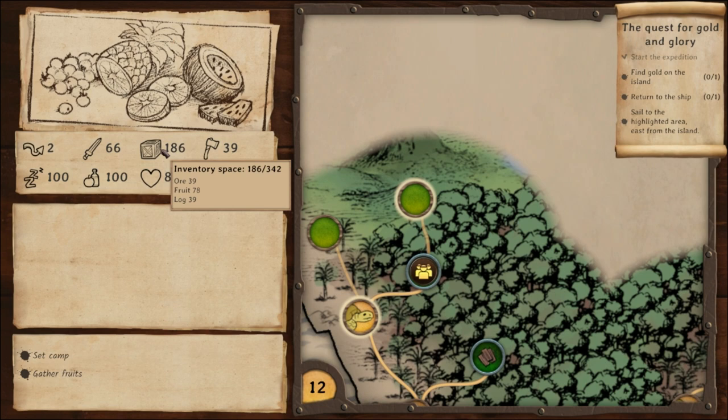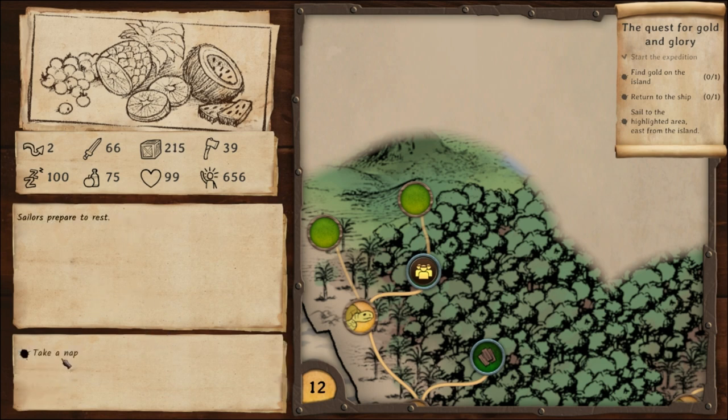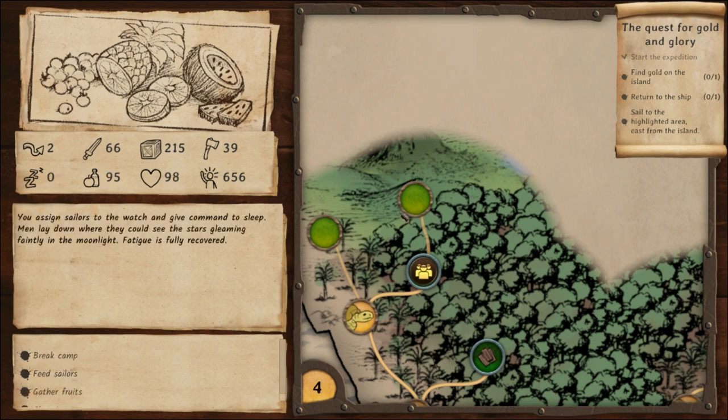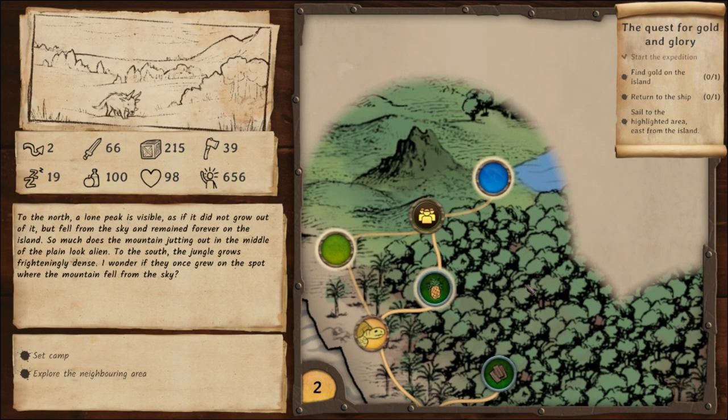We got 39s of everything — and a 50 as well. We need to set camp. Let's eat food — add fruit, confirm, eat. We'll sleep all the way — zero fatigue, perfect! Break camp. This is fun — there's more to it than just the sailing.